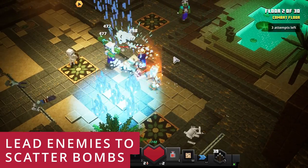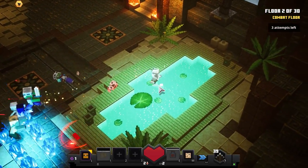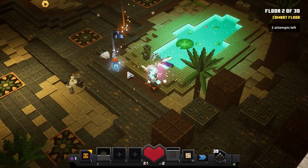When you put scatter bombs on the ground, make sure you maneuver enemies toward the bomb. You can easily eliminate them — they'll come towards you, you maneuver them, and you can eliminate a group of enemies very easily.